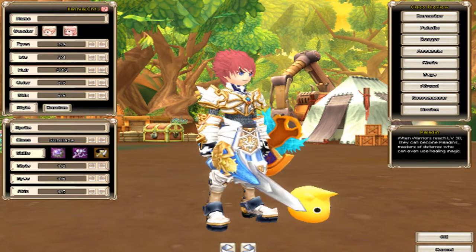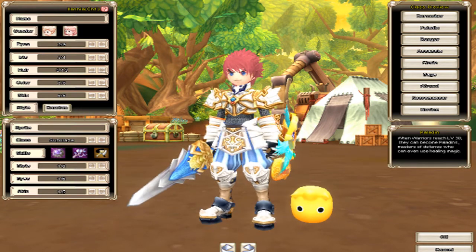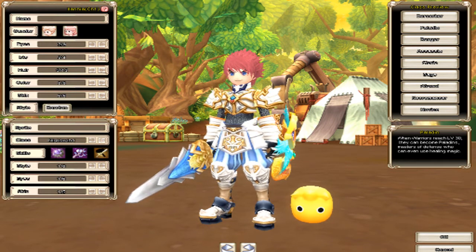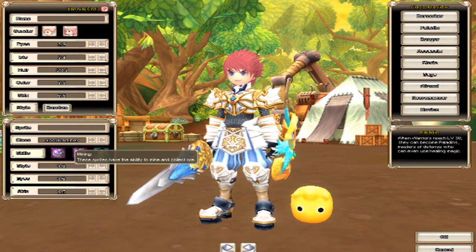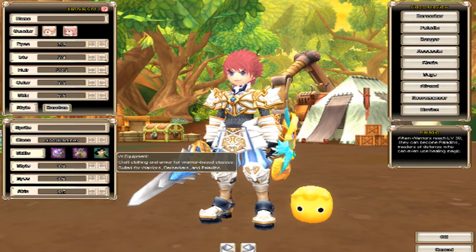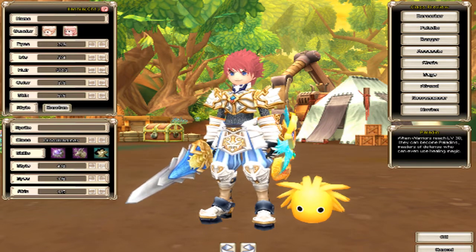One of the different selling points to this game was this little guy here. When you first make your character, you create a sprite. You keep that sprite throughout the whole game, and it acts as sort of your guide and your partner in a few ways. For example, if you pull it out when you're killing things, it'll loot for you. And it's also how you craft and gather in this game. As you can see, when you make your beginning sprite, you pick what professions you want it to have. So I'm going to go with having the ability to make warrior armor.